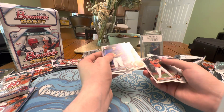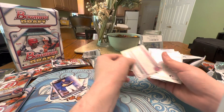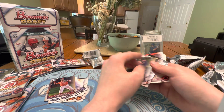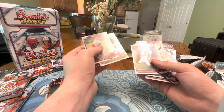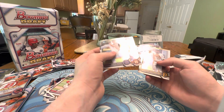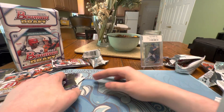Jet Williams first — that's nice. Colton Couser. I'm going to flip these around. Some more paper. Gabriel Hughes. Drew Gilbert. Ray De Los Santos. And Marco Luciano.